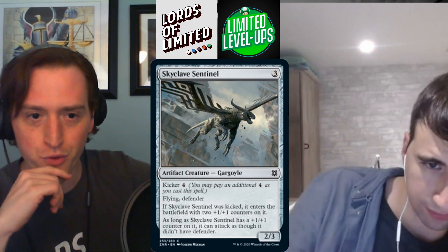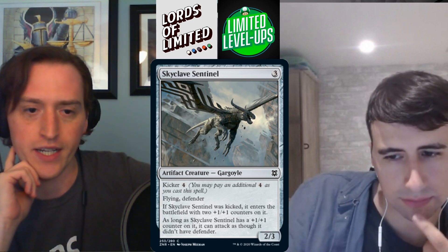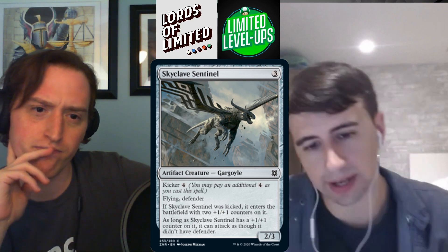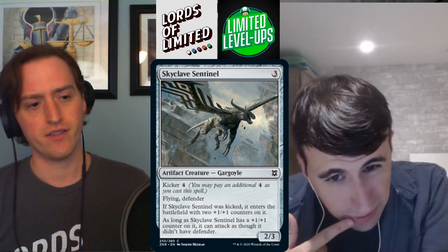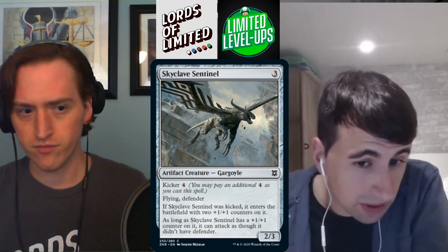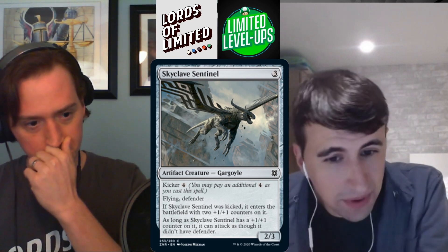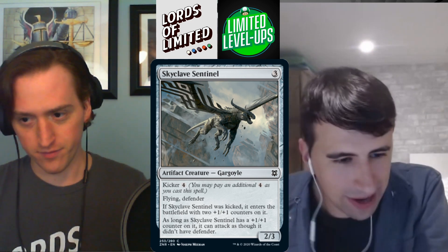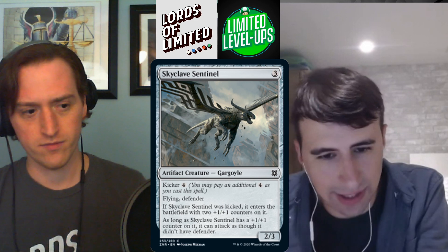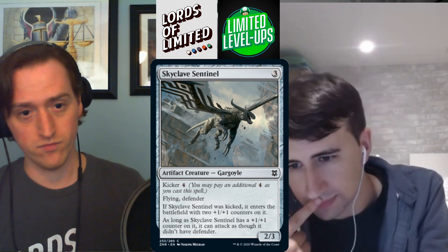Skyclave Sentinel — three mana 2/3 gargoyle with flying and defender. Kicker four: if kicked, enters with two +1/+1 counters, and as long as it has a counter it can attack. In black-green or kicker decks with a counter synergy this becomes a 3/4 flyer. Good early defensive play and a good late-game play too. C, maybe C+ in the decks it belongs in.